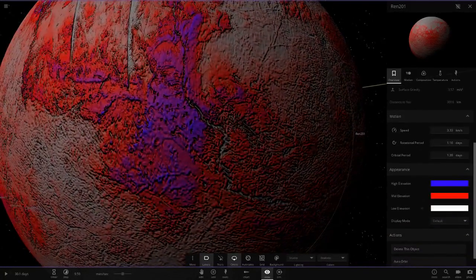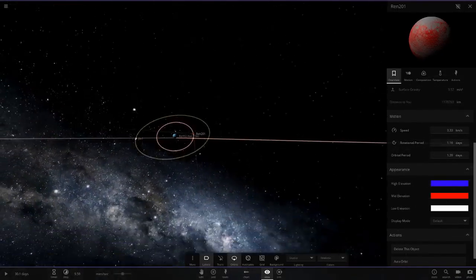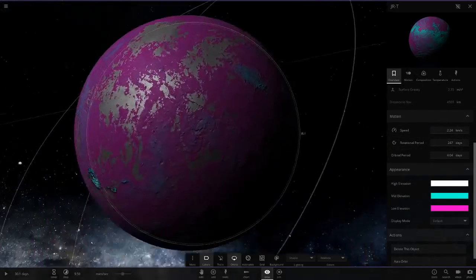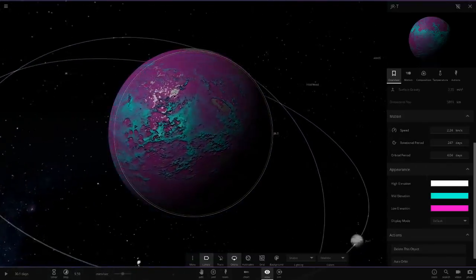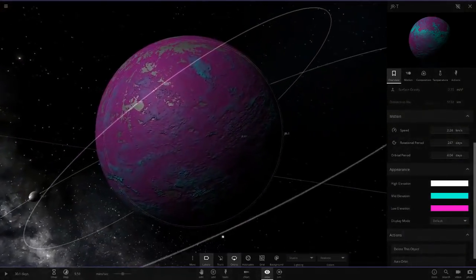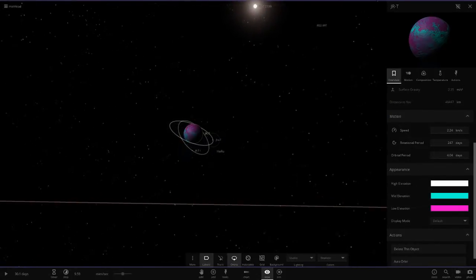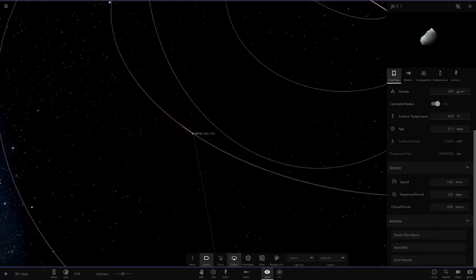I really like that purple-blue color with the red and white mix. Then we've got JRT going with a magenta and blue theme with a bit of frozen ice on it, where the magenta is the dominant color at lower elevations. It's also got a few asteroid moons around it.